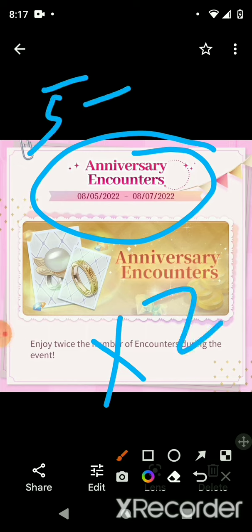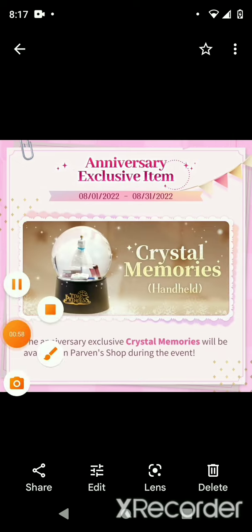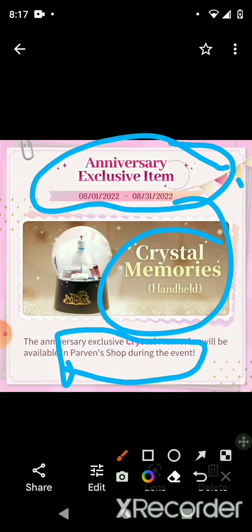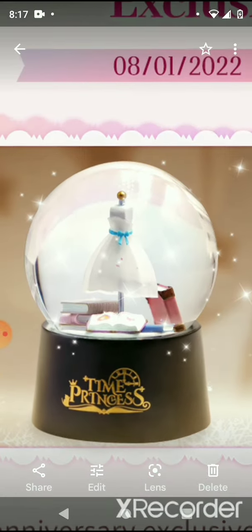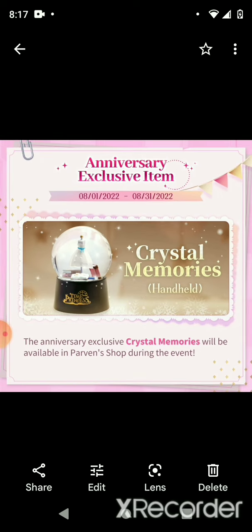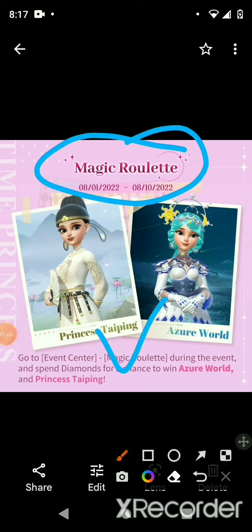The anniversary encounters run from the 5th to the 7th, so it's a good time to craft items. Next we have the anniversary exclusive items — it's a handheld in the shop. Let's take a closer look — it's a very good snow globe. That's for the entire month.